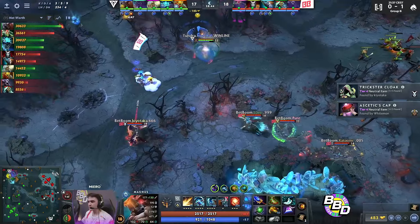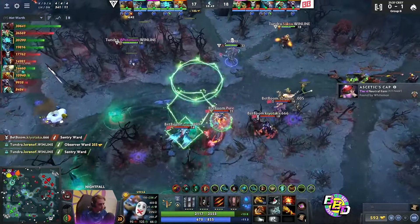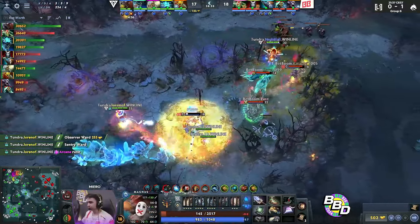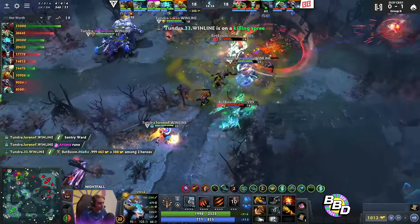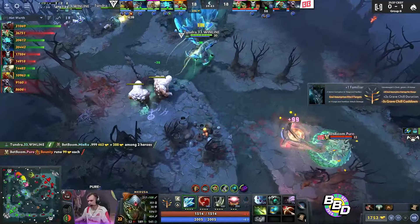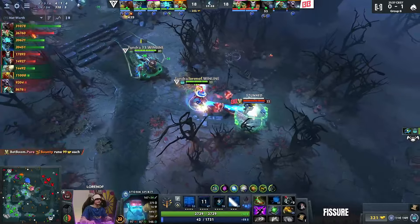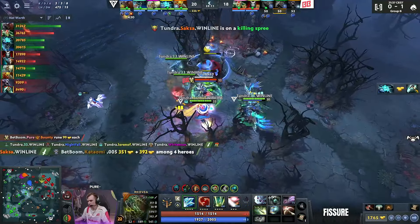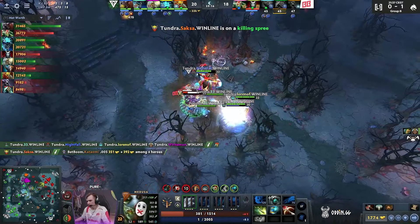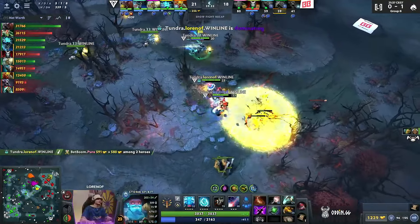Ursa's thinking of going in. Silence holding them down in place — they do manage to scout him out. But Ursa — is it really the target you want to go on? Storm just zips onto the backside, they find Miro. There's the Familiar and the Storm Shard — just deletes the hero from the game. Kotomi going to drop that Death Ward, do what he can. But this fight is already over for BetBoom. The gem here on Lornav will give him the vision, cancels the Ogre Seal Totem, and Pure is going to have to commit that Stone Gaze if he wants to get out. But the Orchid just traps him — and that is it. Four dead, three buybacks not available. Tundra might have just won the game.